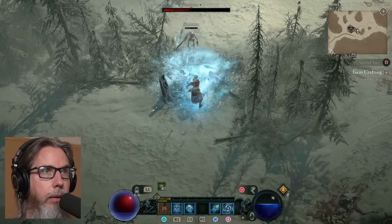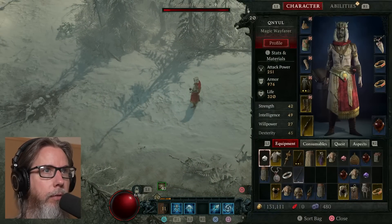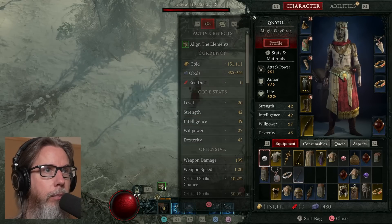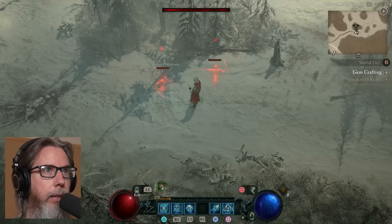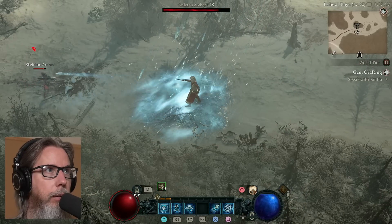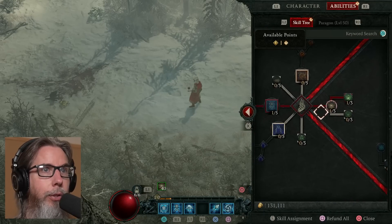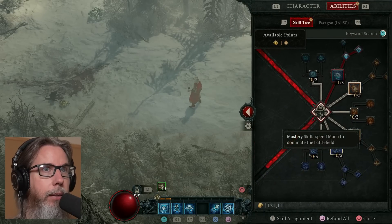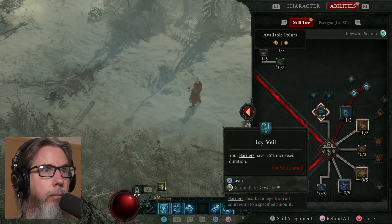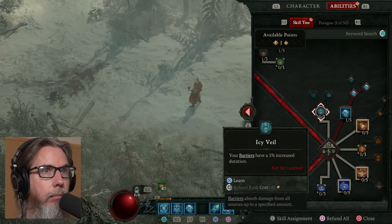I do have a shield but I'm not really too concerned about using it with overland mobs. I forget the name of the core skills. I got to assign my skill point — I forgot to do that. I have one more point to spend. Your barriers have a 5% increased duration — I like that. Let's put a point in there. Every little point helps, whether you put them all into one or spread them out.